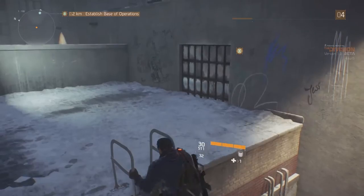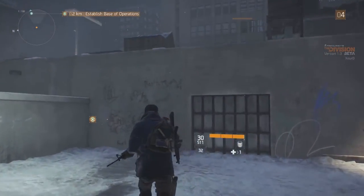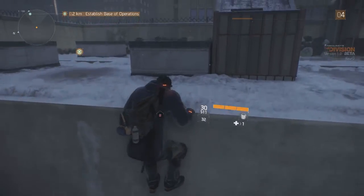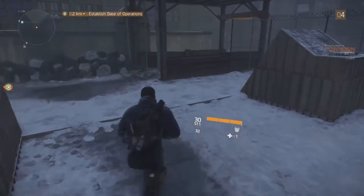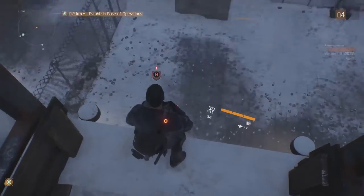Once at the second ladder, head up and we're going to want to head over to the area over there. To get there, climb up this wall and then head to the next floor. From here you'll be able to access the area with the crate. Jump down and congratulations, you have found specialized gear.